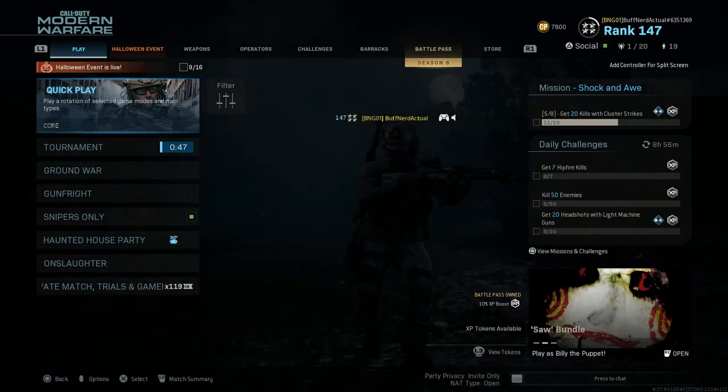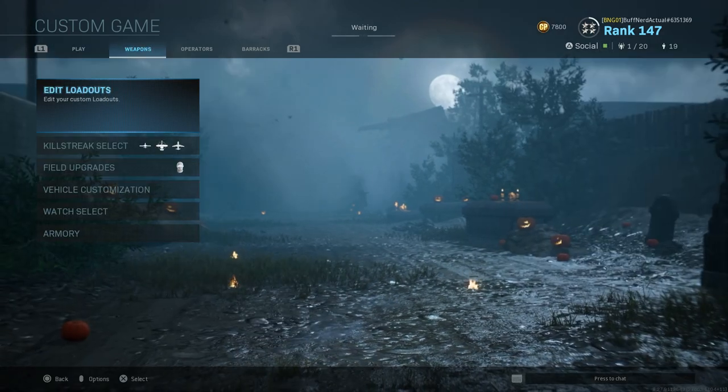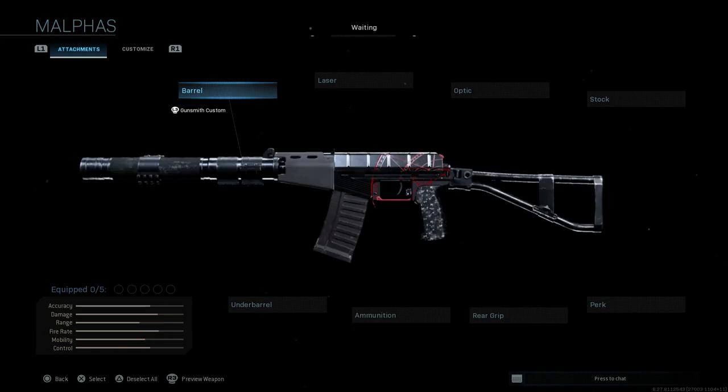Let's go back to our custom lobby where we have this pre-built. This weapon — one thing to note — it does come with the red tracers. Let's go ahead and strip this down to base, and we'll see here we have the AS Val that we start with, using the blueprint for the Malthus.